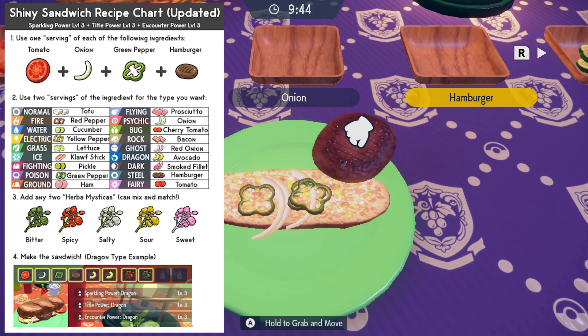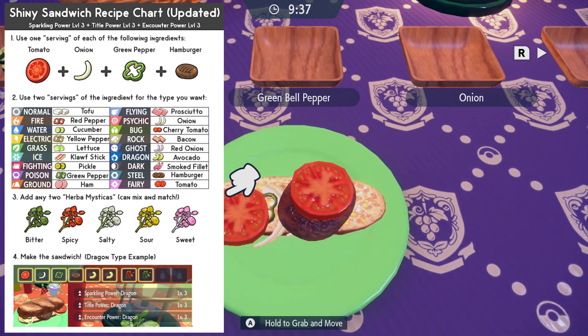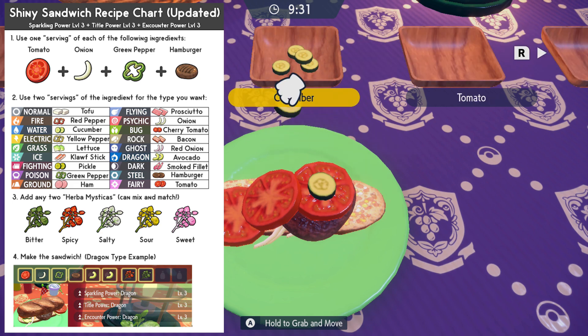I actually hadn't really been using these sandwiches because they were kind of hard to get based on the recipes that we knew. But now, knowing this, they are so much easier to get. Getting Shinies is going to be even easier than ever now. Using this in Area Zero for Paradox Pokemon is going to make that way easier. This is like the surefire easiest method now.